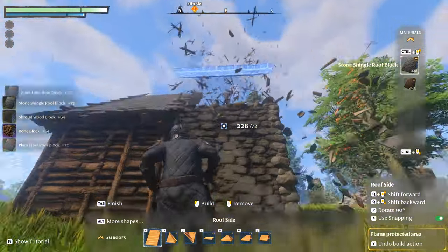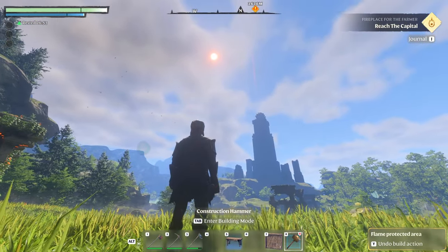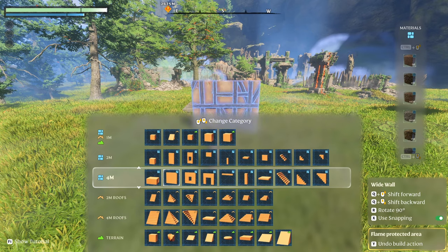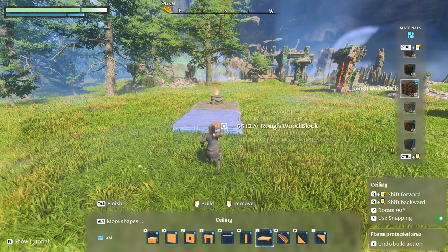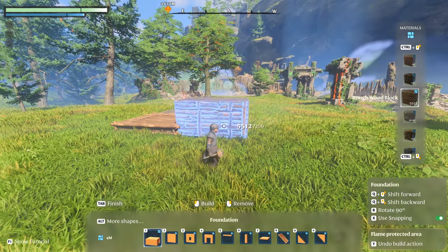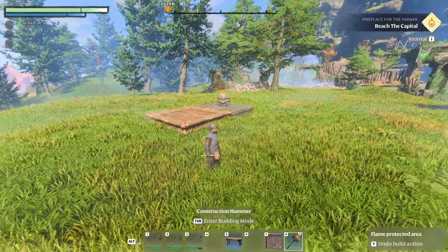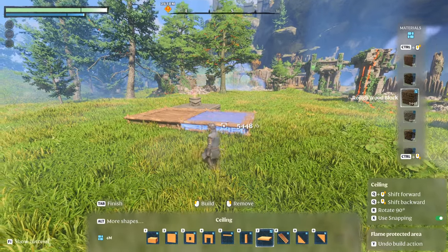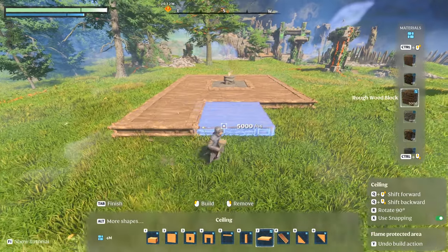In my opinion, rough stone with the plant fiber roof looks pretty cool, and bone block looks pretty cool too, but my favorite is the half-timbered block with the plant fiber roof — and that's what I'm going to use. Another consideration is where the sun will be; I always like the front of my structure to face towards the sun. I'll build the front on the north side. From here I'll grab the four-meter ceiling and start laying out a floor plan.